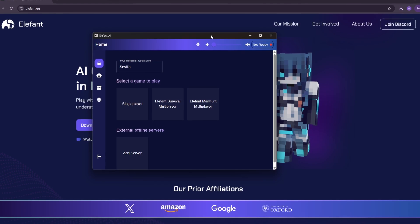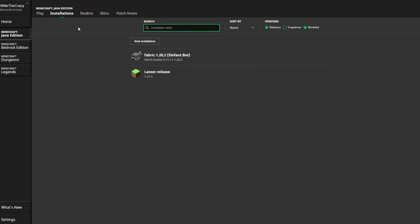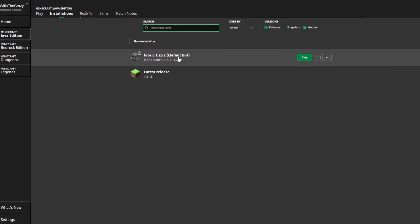Now that you have Elephant's official client, head into Minecraft version 1.20.2. It's important that you get the version right, otherwise you risk the agent not joining correctly.